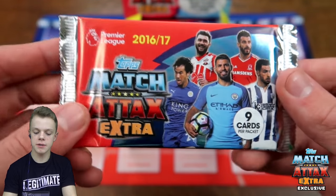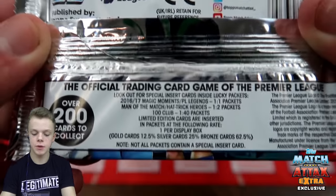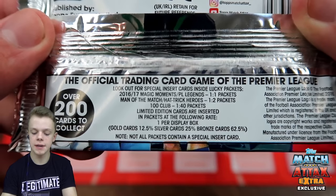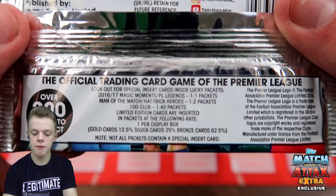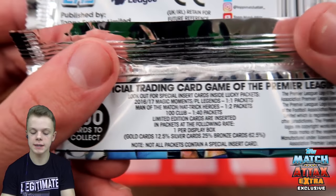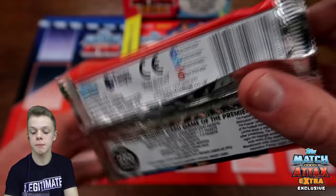We have a very nicely designed packet. On the back, we do have the odds. We've got Magic Moments or Premier League Legends, which is something new — they're at one in each pack. They've got Man of Matches or Hattrick Heroes at one in every two packs. And they've got 100 Clubs at one in 40 packs, and limited editions — one inside each box.